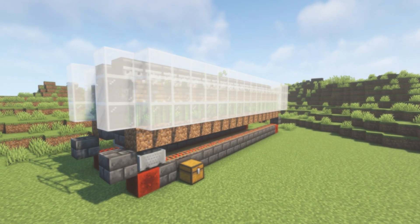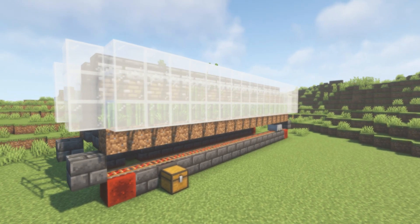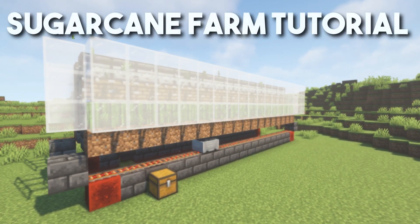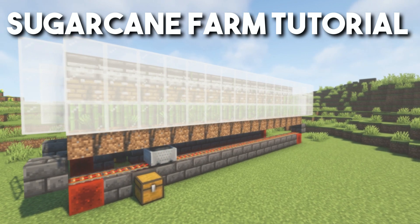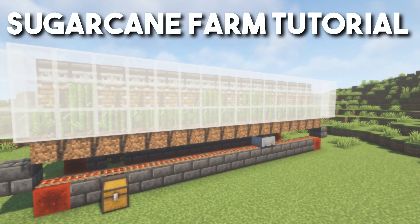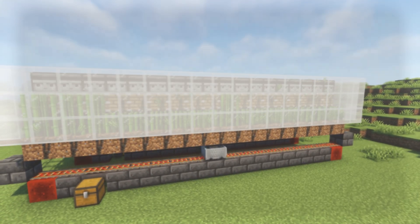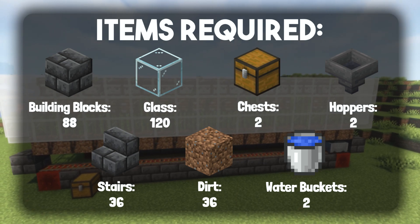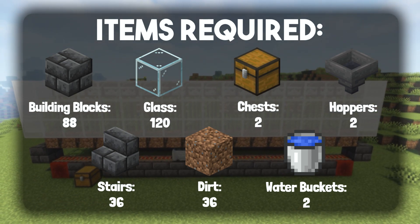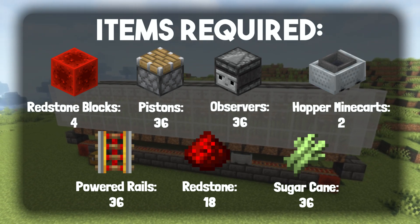Hello everyone, welcome back to another video. Today I'm going to be teaching you how to build an easy sugarcane farm for your Minecraft world. This design uses observers to monitor the growth of the sugarcane and will then trigger the pistons to chop the sugarcane once it grows. Before we get into the tutorial, these are some of the resources that you will be required to use to build this sugarcane farm.